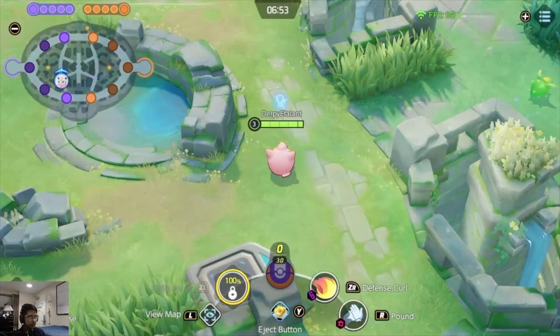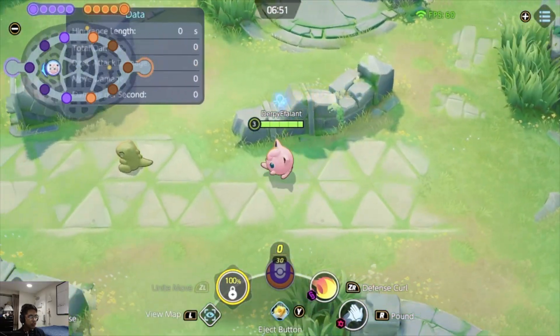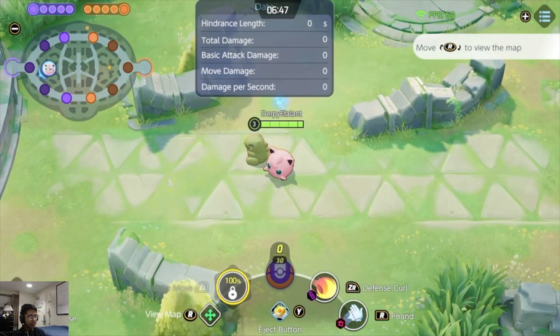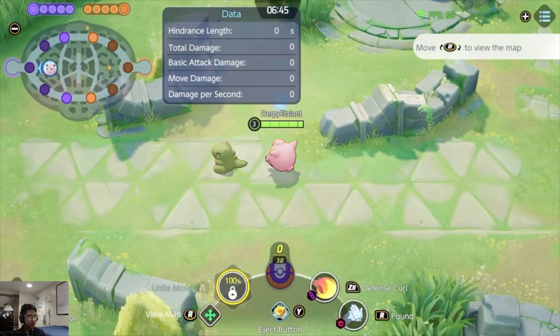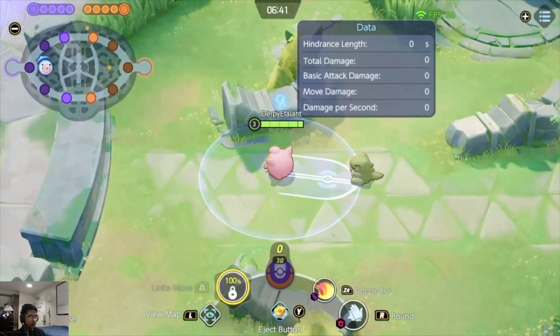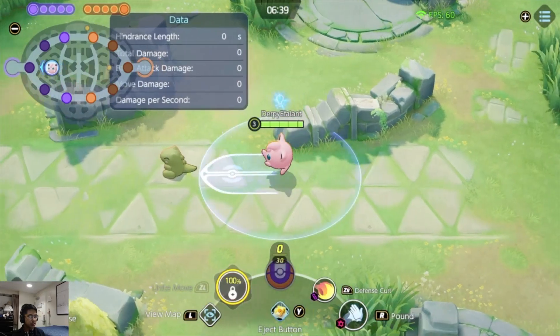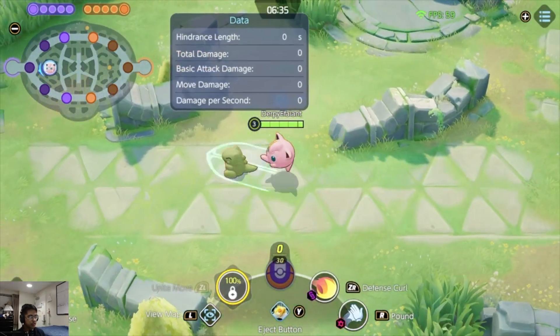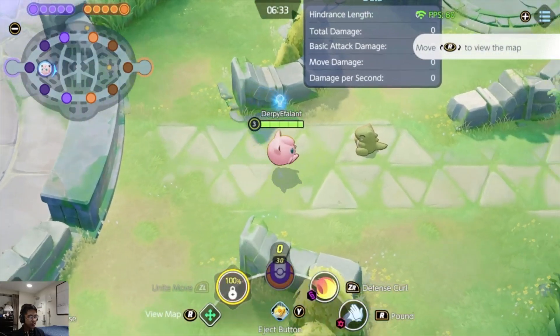You probably saw from there, but if you flash right before you hit any sort of enemy, they won't get CC'd at all. As you can see, the substitute doll doesn't get knocked up.